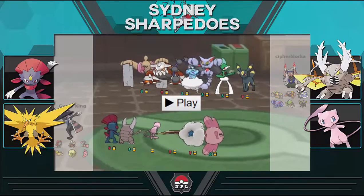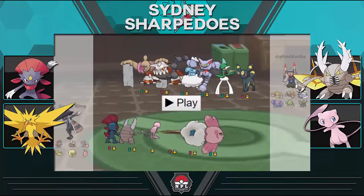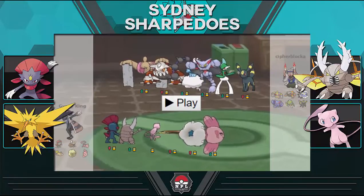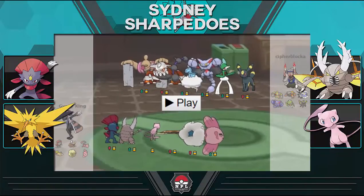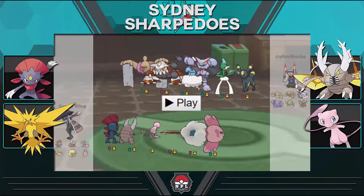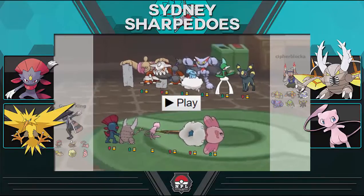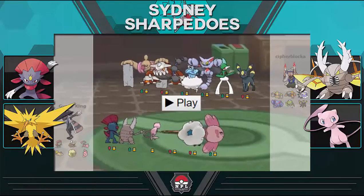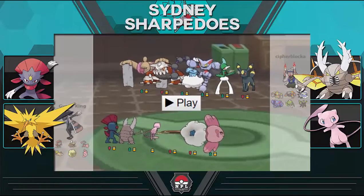Next up we've got Mega Pinsir. Mega Pinsir breaks his team down and can potentially sweep. I'm running Bulk Up this week because it lets me beat Gliscor and Umbreon easier. Foul Play from Umbreon does a lot more if I'm a Swords Dance set than a Bulk Up set, because I'm getting the defense boost in tandem with the attack boost. Mega Pinsir does huge damage, has Quick Attack for priority against boosting threats like Mega Gallade, and Return deals with Conkeldurr. The combination of Weavile and Mega Pinsir weakens each other's checks and counters.